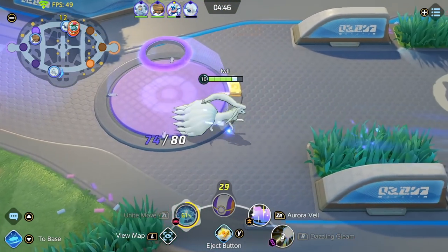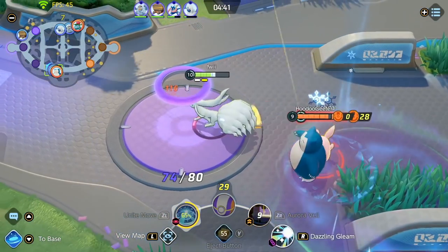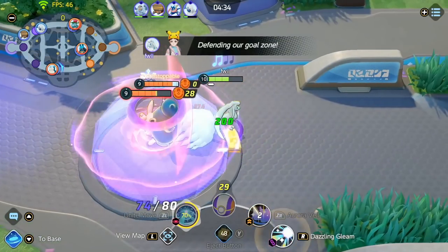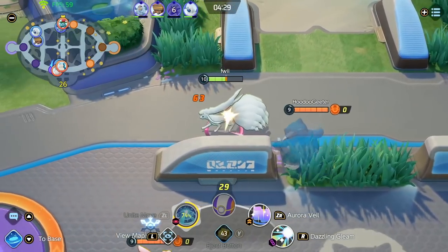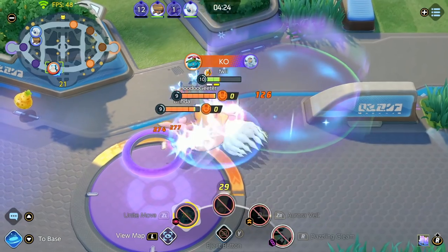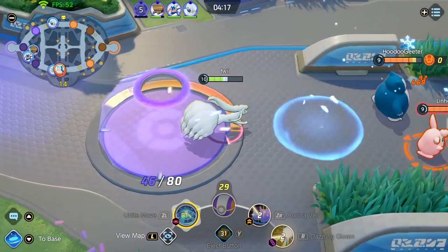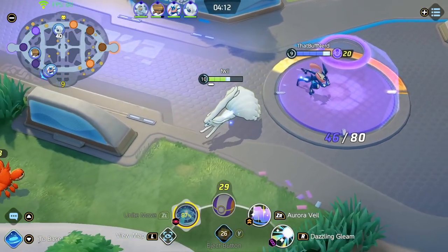If the Snorlax scores here, that's fine — if they don't have their tank, their teamfight is not going to be as good. Their Wigglytuff is also here so I have to flash out. The Wiggly dropped her Unite move and I'm just kiting around trying to stay alive. Even though the Snorlax pushed me away and the Wiggly scored, I'm not even close to dying. My Focus Band procced again and I pretty much chased them off — they have zero points scored on this attempt.